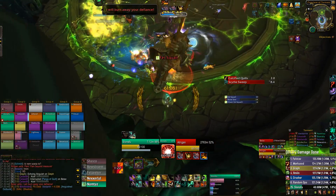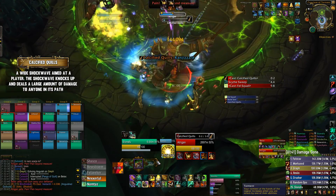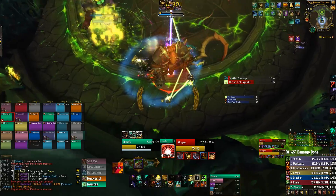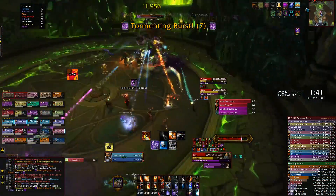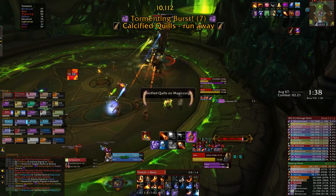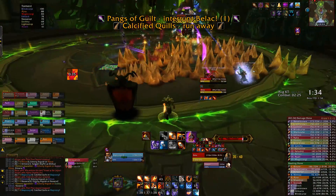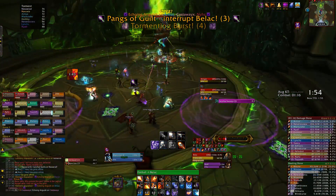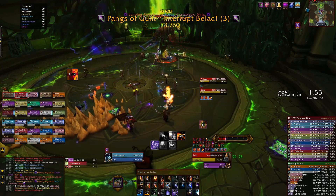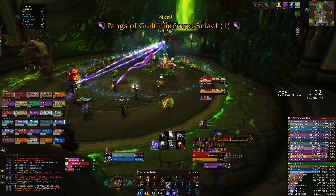Atragan will also cast Calcified Quills, where he faces toward a random player and sends a shockwave of spikes out toward them, knocking up and dealing damage to anyone in its path. Ideally, the marked player needs to move to the side of the room and get the shockwave to fly into an area with no players in it. However, this probably won't happen and it will just fly across the room most of the time, knocking up half your raid. The knockup and damage aren't too problematic as it doesn't generate any Torment, so if it is placed incorrectly it's not a massive deal — just do your best to get out of the way.